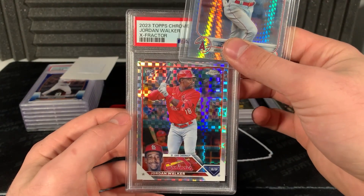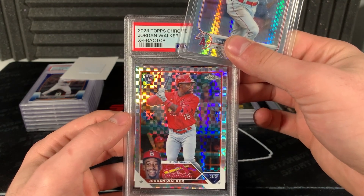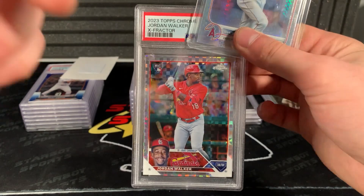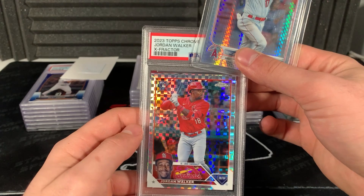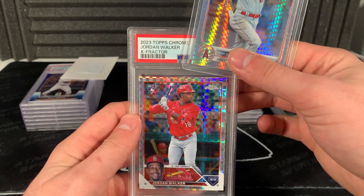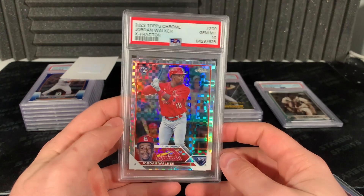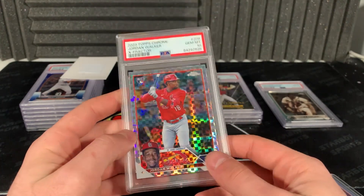This one's kind of a PC card - I kind of hope this one tens. It looks a little thick up top. 2023 Topps Chrome X-fractors tend to grade decently well. I think the centering is pretty good on them, so we'll see. I kind of hope this tens because it's a PC card. 10, baby! Come on, let's go! That's sick, that's nice. Hell yeah.